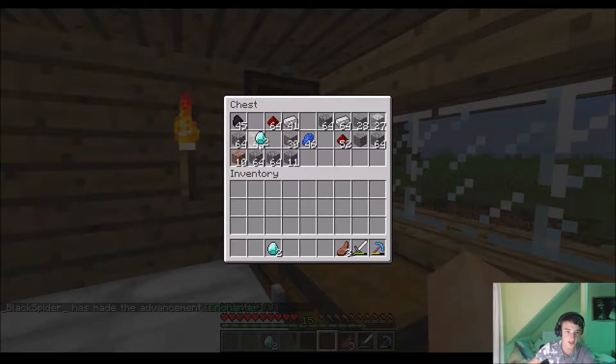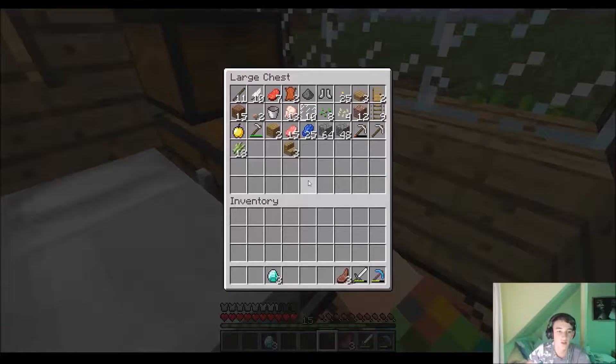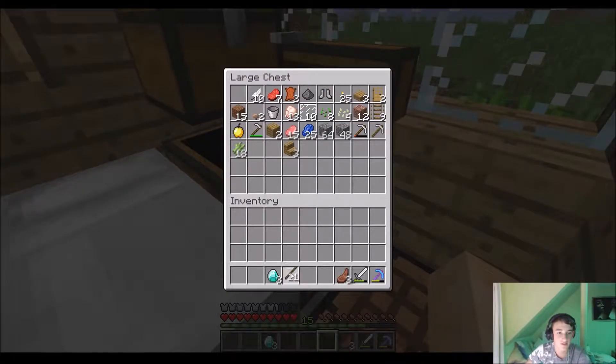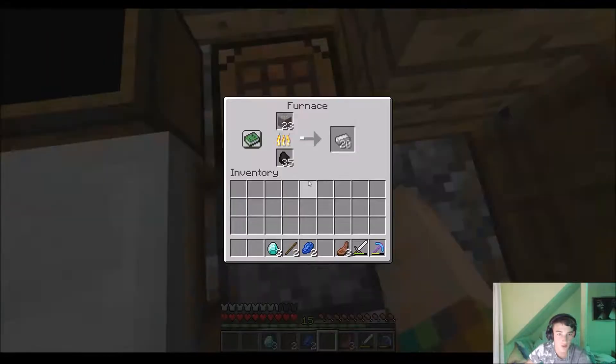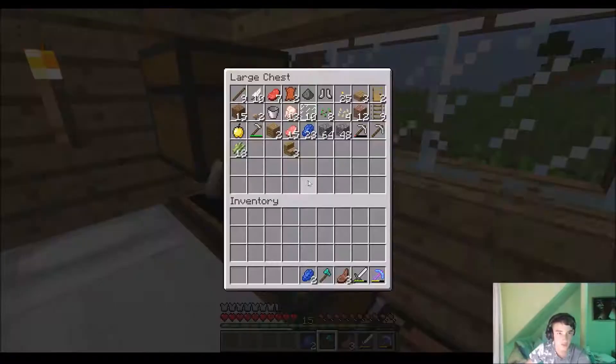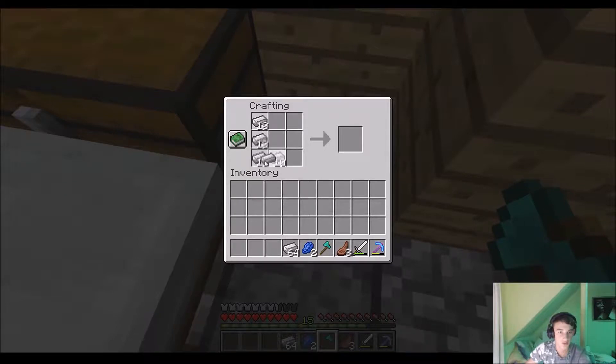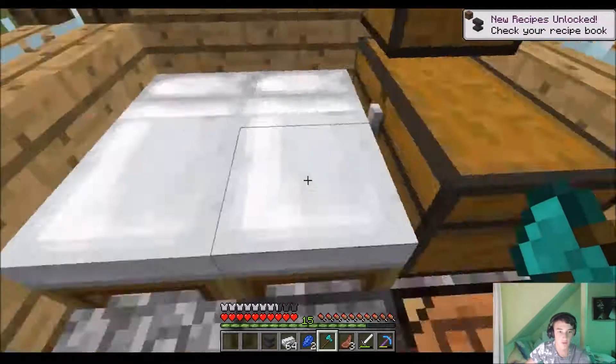Can I create a sword? Yes, I can. Should I create an axe first? Because I do need a good axe. So let's enchant it as well. Let's also create an anvil, because I also need an anvil. Now we have an anvil.